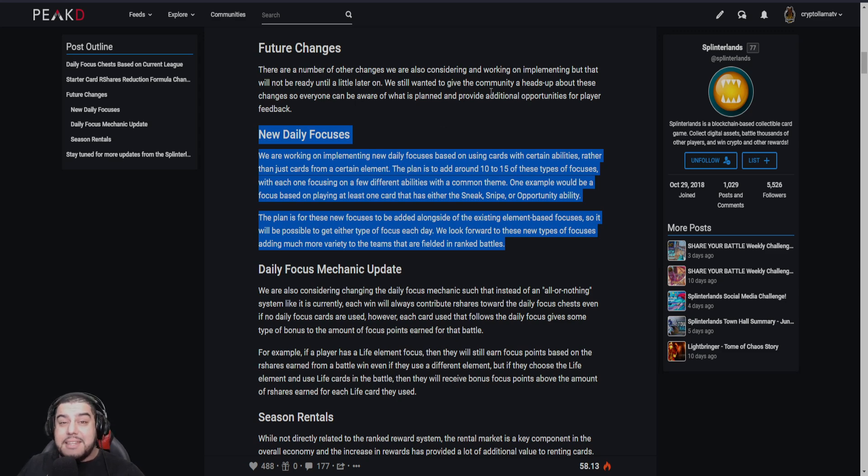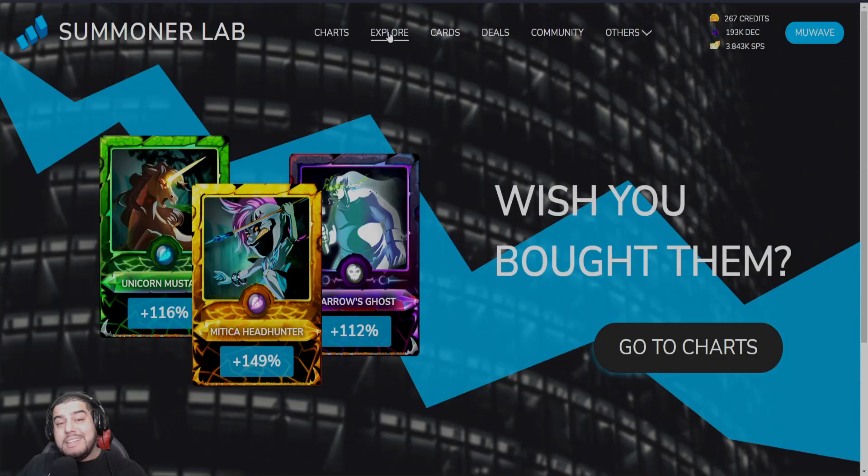Before we head over to Peak Monsters and purchase anything, I'd like to share with you a fantastic tool which some of you may or may not know already, and this will help you find these undervalued assets. I'll leave all the links in the video description below. So here we have Summoner's Lab, and we can hit the Explore button at the top and then select our filters.